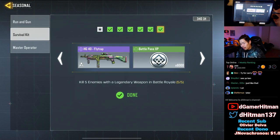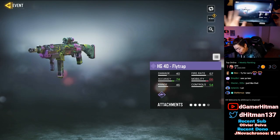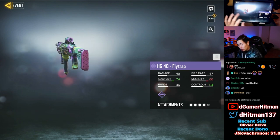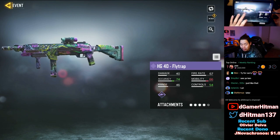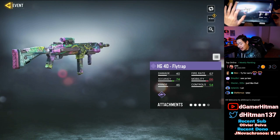Under seasonal you'll see there's a survival kit — you get this brand new fly trap HG40, which is actually a really nice looking skin. I feel like this would have been a rare skin in previous ones, but if you don't have an HG class you can potentially use this as a gun so you can level up your HG.